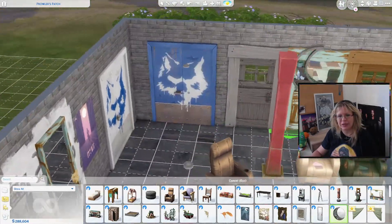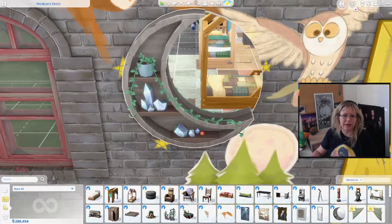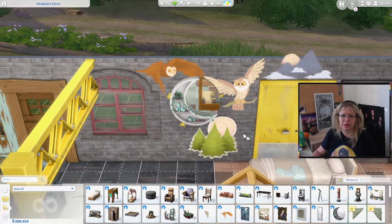And this one — yeah, I was really surprised that we had this one and I'm really happy about it. It's really high up. Okay, these are like crystals in a moon shape. That's cool — and we have different colors of the moon.